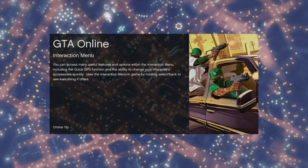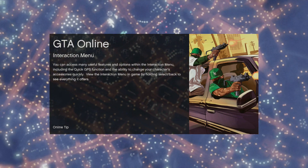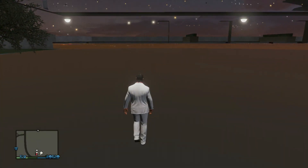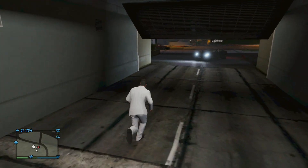Once the job fully loads, wait for it to load up, then simply exit the job. Click quit and confirm to exit the job. When you exit, if you've done the glitch correctly, you should be in this area in your garage.